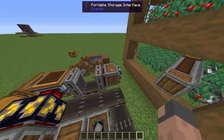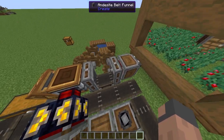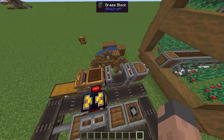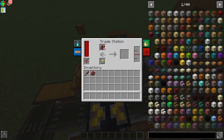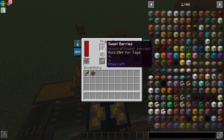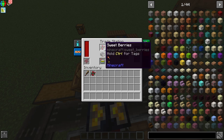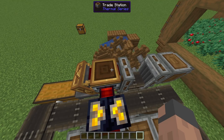When the sweet berries get collected, they get pushed out of this andesite funnel into this andesite funnel. Then we have a trade station where all the sweet berries go in, and we have a farming profession villager that's going to turn all the sweet berries into money.